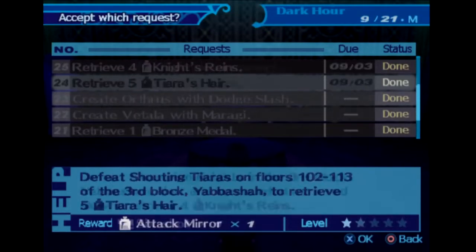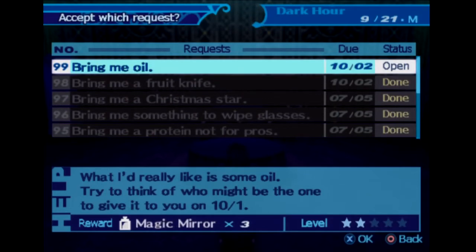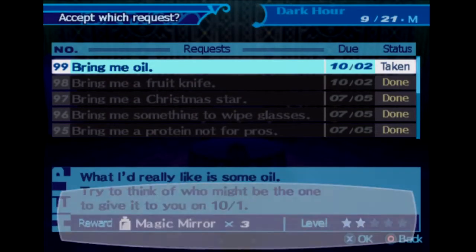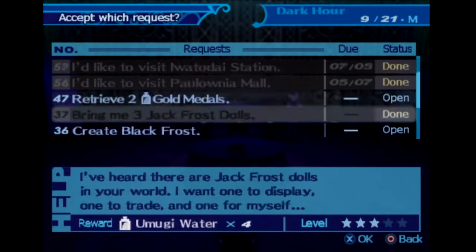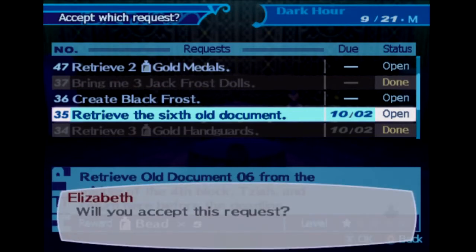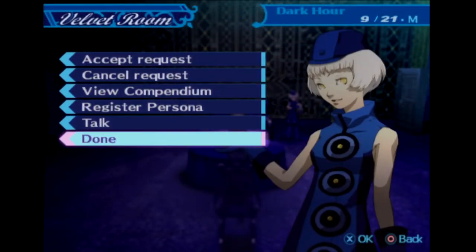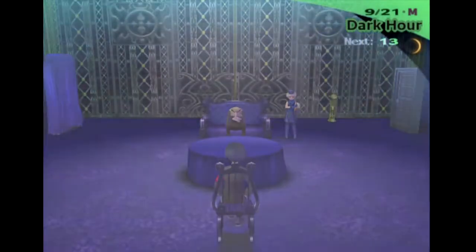Well, one of the things that we should do is accept this one, and probably this one as well. I need to see if I have a persona that has the skill Revolution, because I might need Eligor back.